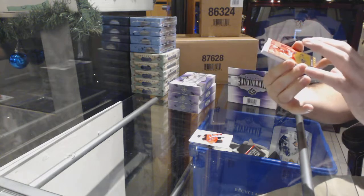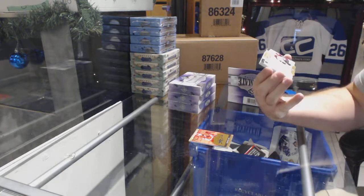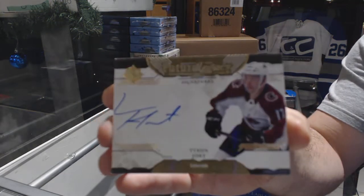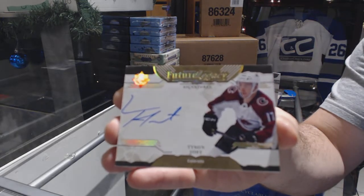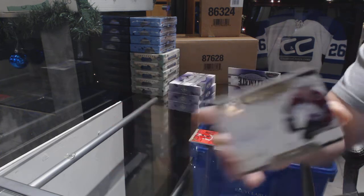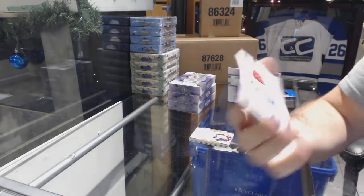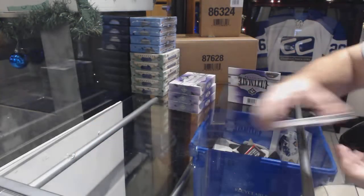Seems like a little plastic on the bottom too — yeah, just plastic. We have an ultimate legacy signatures for the Avalanche, Tyson Jost. Ultimate rookies to 299, Victor Mete — rookie jersey. All right, box one down.